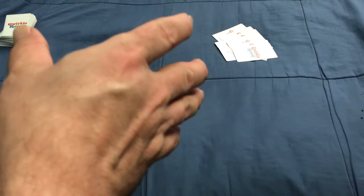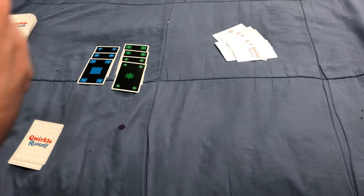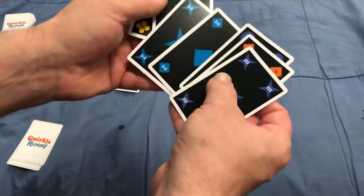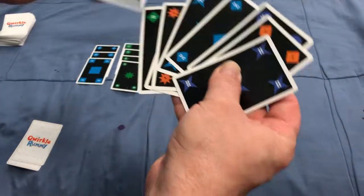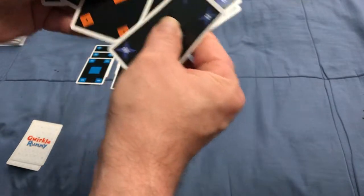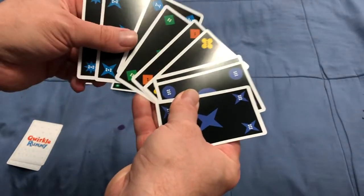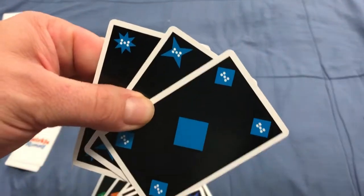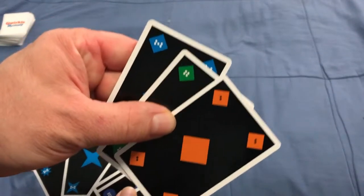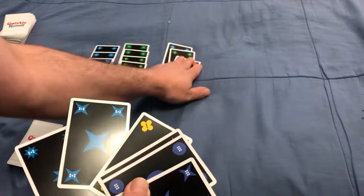Whoever has the largest set of cards that are all one shape or color goes first — otherwise the oldest person goes first. I'll check my opponent to see what they have. I don't think they have a set larger than what I had. They've got two potential sets: they can either play cards that are all the same color and different shapes, or they could play three diamonds in different colors if they wanted to.